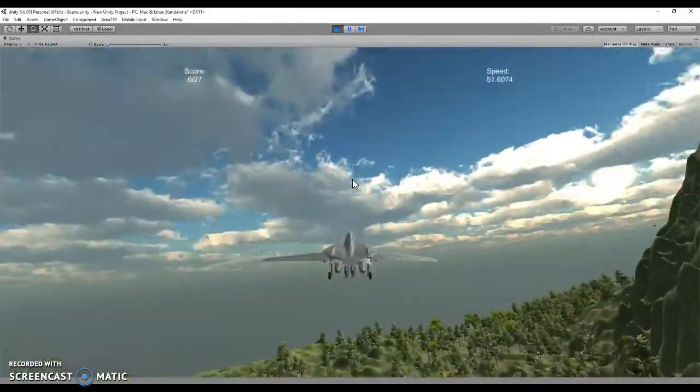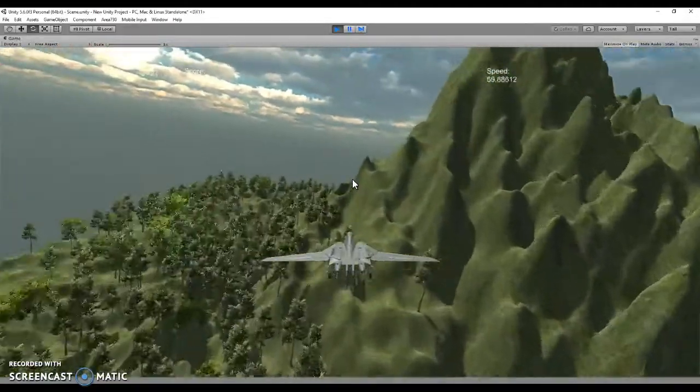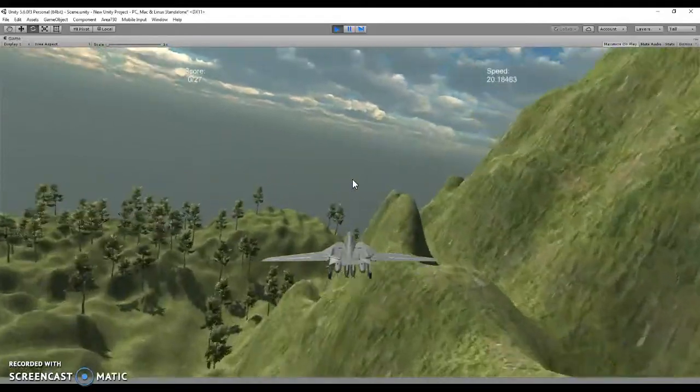And then you can pitch, going up and down like this. You can also use the throttle to go faster or brakes to go slower, which is seen in the top right in the speedometer.